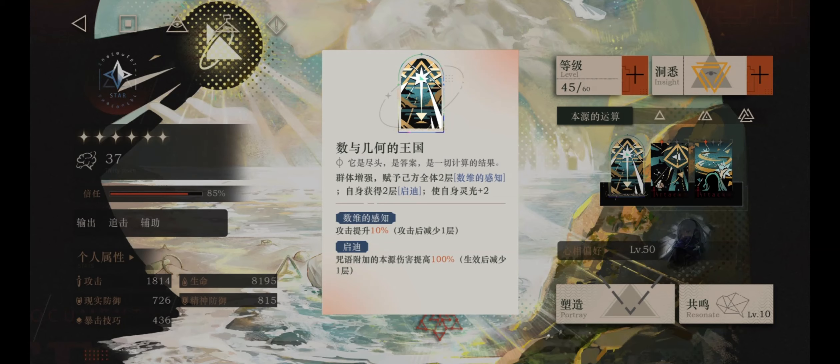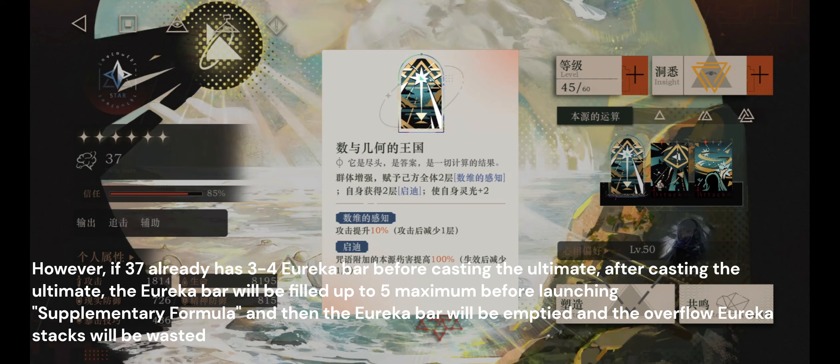If you add on Insight 1's passive, a total of 3 Eureka Bar stacks can be gained. However, if 37 already has 3–4 Eureka Bar stacks before casting the ultimate, after casting the ultimate the Eureka Bar will be filled up to the maximum of 5 before launching Supplementary Formula. Then the Eureka Bar will be emptied and any overflow Eureka stacks will be wasted.